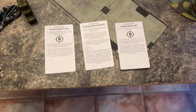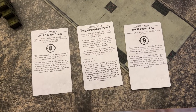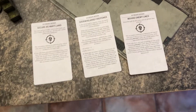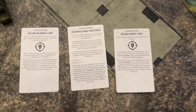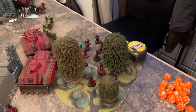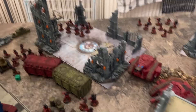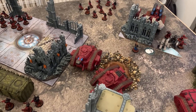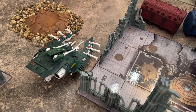After spending a command point to redraw, Grange has drawn Secure No Man's Land, Overwhelming Firepower, and Behind Enemy Lines. In turn one, Grange moves very aggressively — almost all of his infantry have advanced, and the Leman Russ battle tanks have moved slightly forward. He's going to fire with some heavy artillery — the heavy mortar is just in range of a wave serpent.